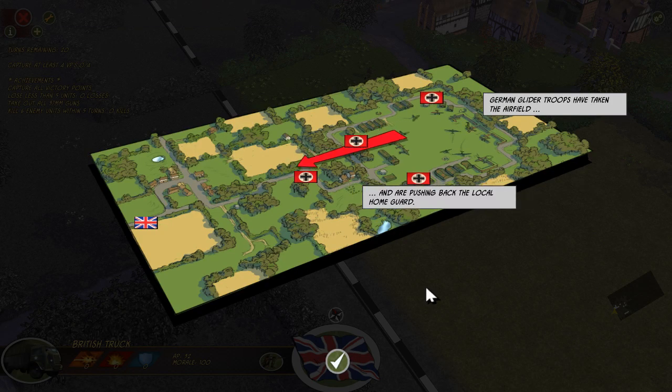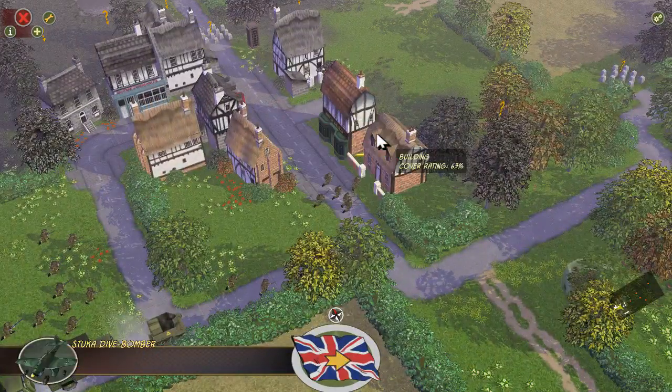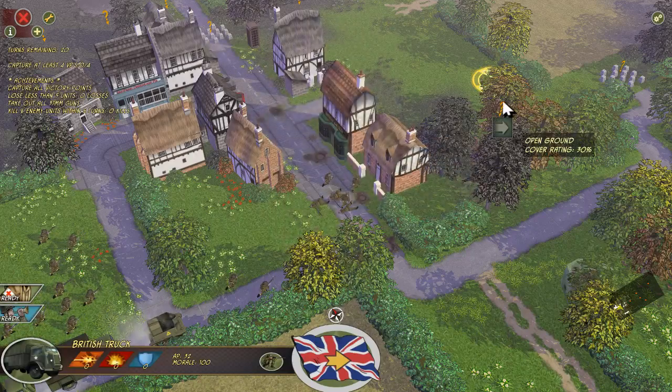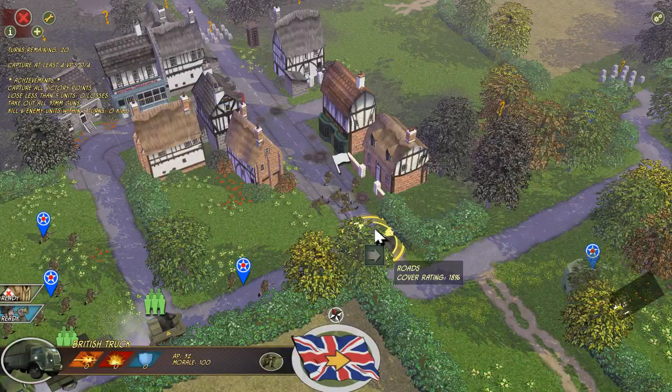German glider troops have taken the airfield. They're pushing back the local home guard and regular troops. We launch an immediate counterattack. Our goal is to recapture four victory points. Man, talk about suppressed — that's some serious shots there. I'm going to bring the music down just a little bit and keep the SFX at a fairly reasonable level.